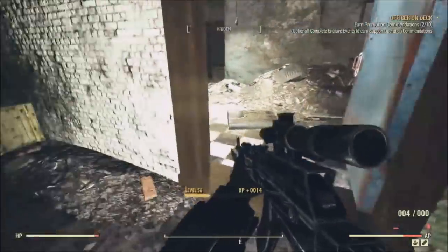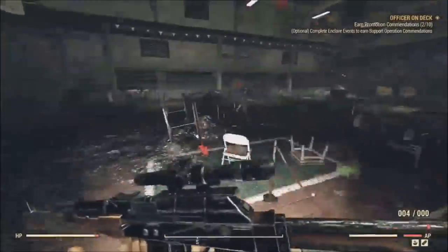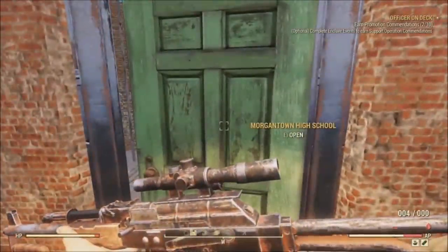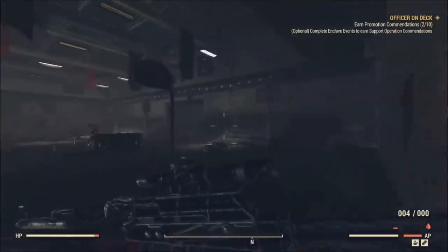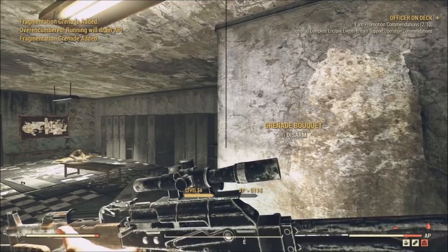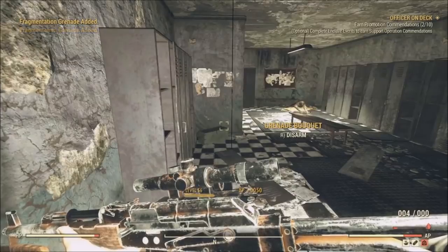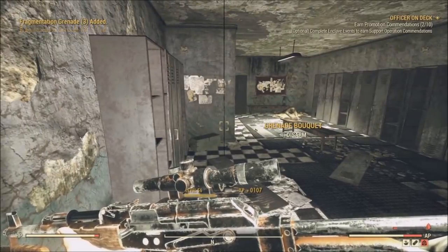Once you open the blue door, be careful — there's a pressure plate right at the front that will set off grenades. Instead, go up to one of the bouquets and trigger it, which destroys all the other bouquets. When that happens, go back outside to Appalachia and come back inside to reset. Then return to the blue door and inside there will be two strings hanging down to disarm grenades. Since there's no grenade there, you can disarm them as many times as you want for around 100 XP per press. Foods like canned stew and teammates can further increase your XP amount.